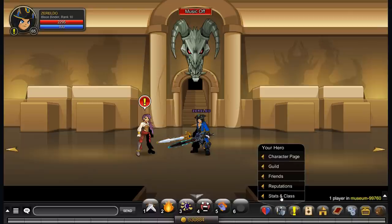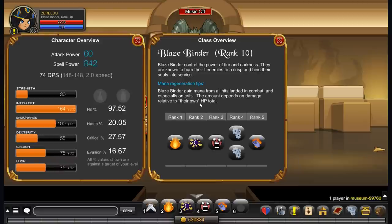When you look here, we can see that Blazebinders regen in the same way that mages do — they regen from all hits landed in combat, especially on crits, but they also regen more if they've got less HP. So keep that in mind. You also have two passives: Seer Flesh, which gives 20% damage to DoTs — that's a really nice increase — and Seer Bone, which gives 10% outgoing damage.